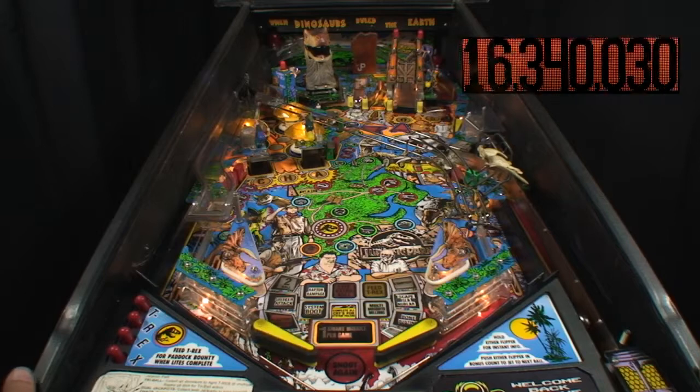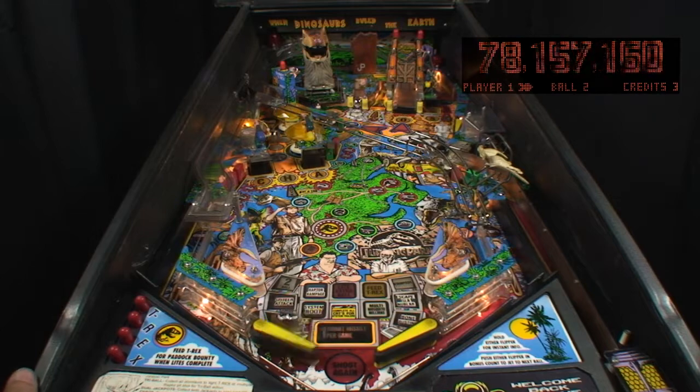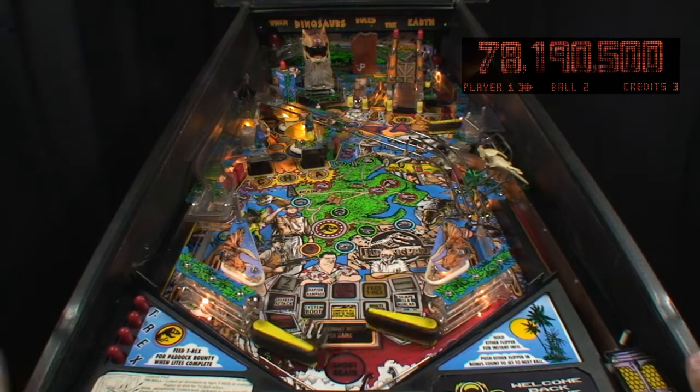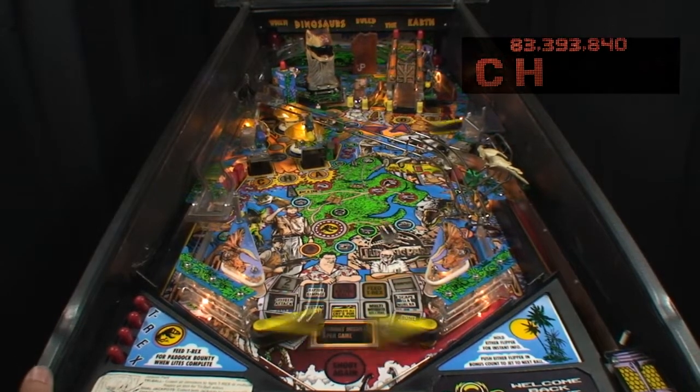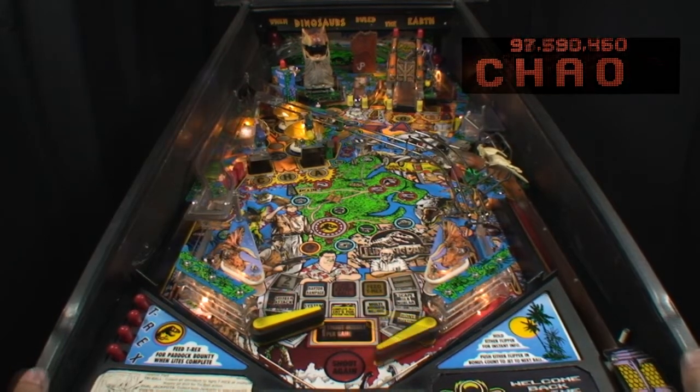Shoot the chaos letters at the left scoop, bumpers, control room scoop, ramp, and power shed scoop. Each letter scores 5 million. Notice the H is automatically shot during the ball launch into the bumpers. Try shooting the harder power shed scoop and ramp shots before balls launch. Using a smart missile is a good strategy here, especially if down to one ball, as chaos ends when ball 2 registers in the trough.